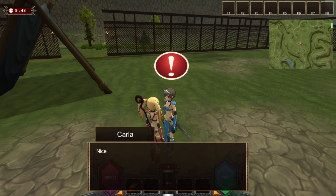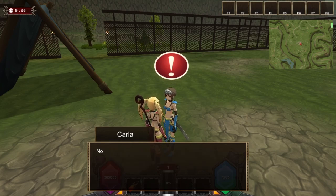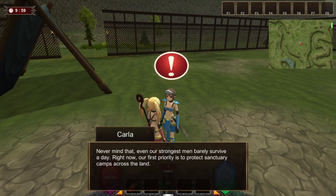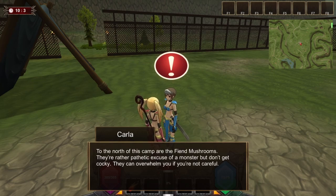This is Carla. Welcome to our guild, lass. Are you sure you want to keep it long? It could be a disadvantage. I'm not even sure I'm going to see tomorrow myself. We don't really encourage girls in the fight, but we have no choice. We humans are already running low in numbers — the young and able-bodied are already fodder, and those left are just the infants and the elderly. Getting rid of the four Elder Fiends is about the only path to salvation. Think of this as an extermination: north of the camp are fiend mushrooms. They're rather weak as monsters, but don't get cocky — they can overwhelm you if you're not careful.